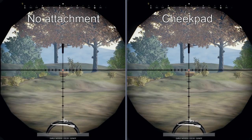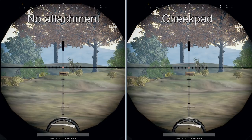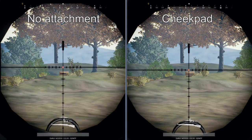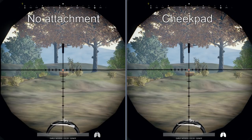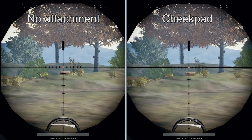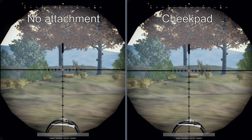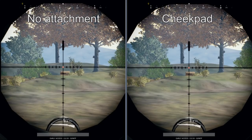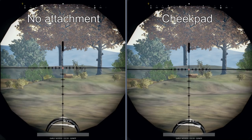The cheek pad attachment claims to reduce recoil kick and sway. In my testing, it did seem to reduce sway — it definitely seems to steady your aim a little better. It's not huge, but it's enough to help get those shots in, and with a 15x scope that difference would be much more visible and considerable. The claim about reducing kick, however, I could not find evidence to back up. After a shot, the kick seems the same independent of having a cheek pad or not. Again, I'm not sure if that's bugged or if I'm missing something — leave a comment if you know.